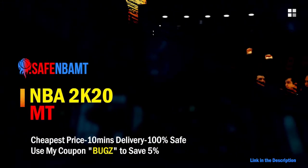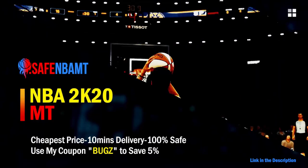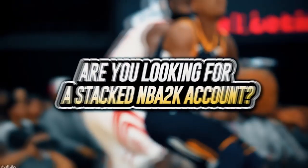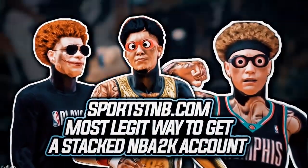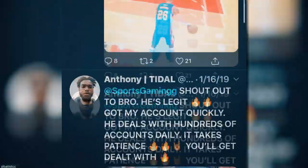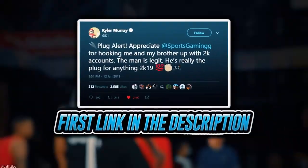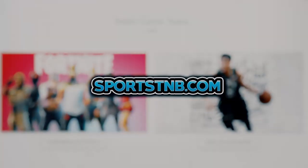If you want cheap, fast, and reliable NBA 2K20 MyTeam coins, head on over to nbasafe.com and use code BUGS for five percent off at checkout. If you're looking to buy a stacked NBA 2K account with max badges and more, visit sportstmb.com — he's been in the community for years and has hundreds of reviews. Click the first link in the description to get your account today.